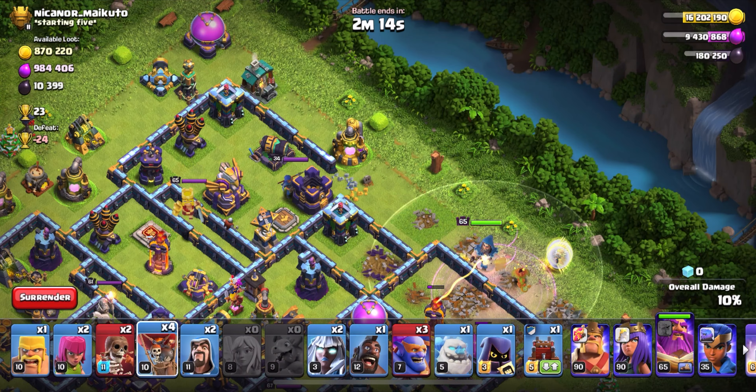The King funnels off that corner to help keep the rest of the troops and our Warden drawn into the core of the base. The Log Launcher is opening up this core, so we don't need the Jump Spell quite yet. I'm going to pop the Warden's ability and rage up our main troops to help them smash through here. We have three more rage spells already — I'm going to rage up our Queen to help her get through the Monolith. Looks like the Bowlers and Queen do walk in to take down the Town Hall.